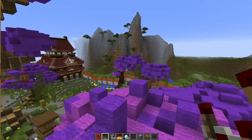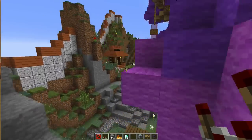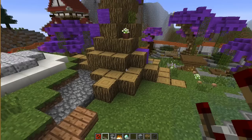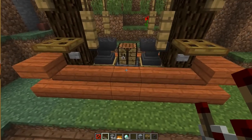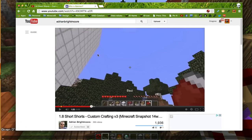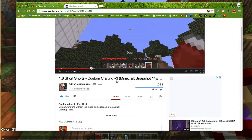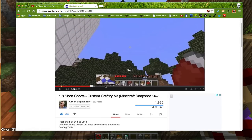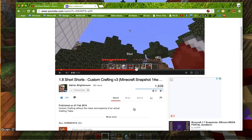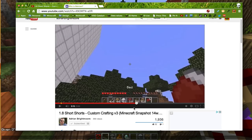Hey guys, welcome back. I recently did a video on custom crafting v2 and I'm just going to update that because a lot of people were complaining that doing the block data commands is actually quite difficult. After seeing Adrian Brightmoor's custom crafting v3 — which was kind of a response to my v2 — he used the test for blocks to create some custom recipes, which is very cool and clever. I've got it in the description.